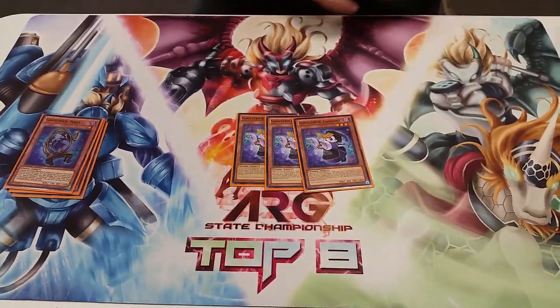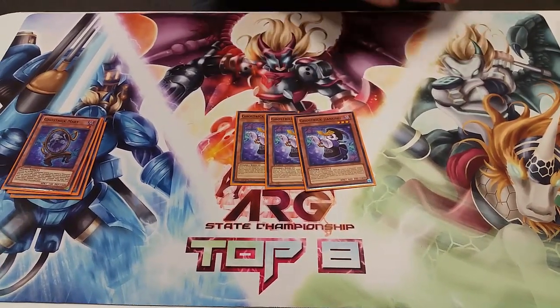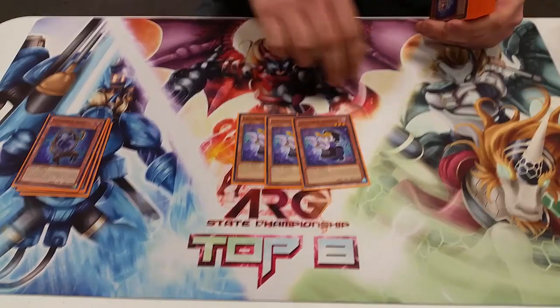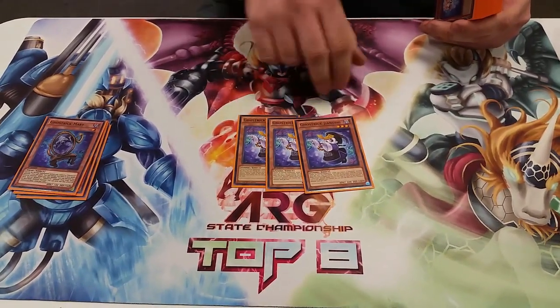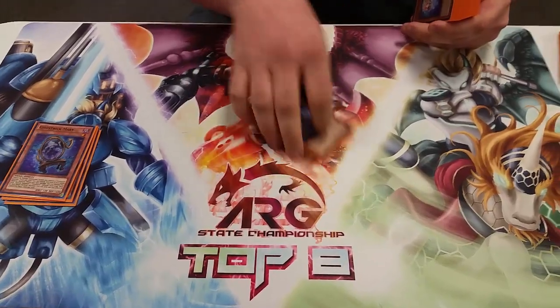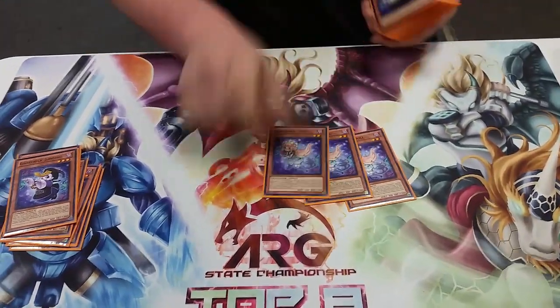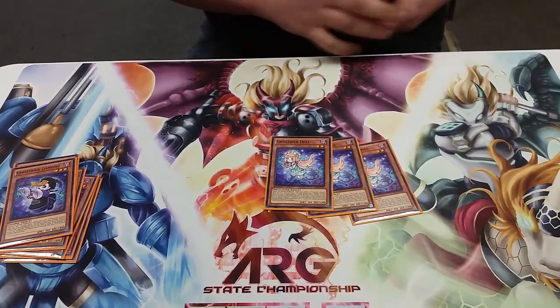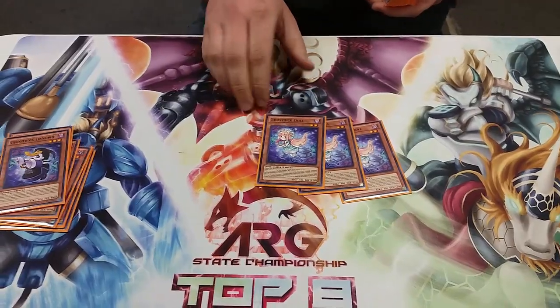I play triple Jingxi. Jingxi basically searches out any Ghost Trick monster from my hand, adding up to the level — the level has to equal or be less than the number of Ghost Trick monsters I control. I play triple Doll; Doll allows me to flip everything on the field, which is great against Monarchs, Cosmos, and Burning Abyss.